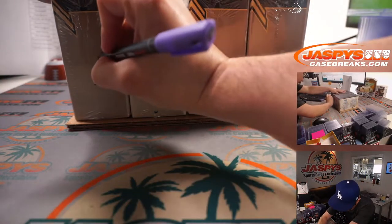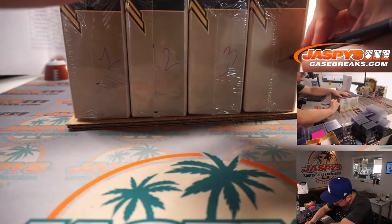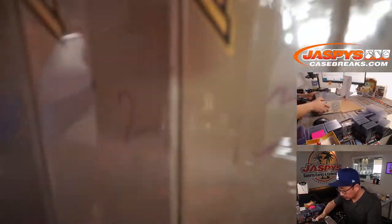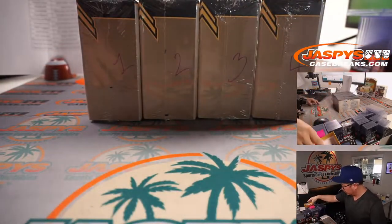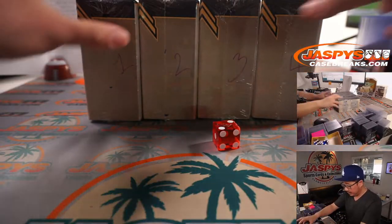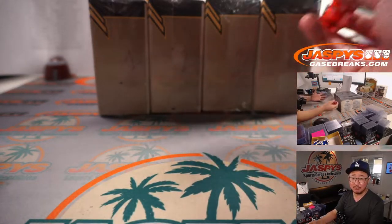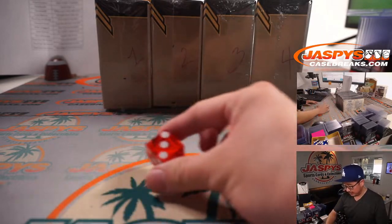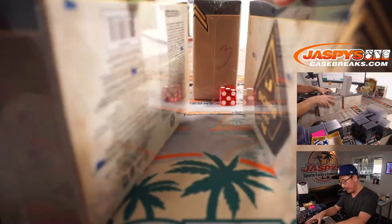All right, so we've got box one, two, three, and four. We're going to select a die, roll it, and use that one right there. If I roll a five or a six, I'll roll again. It's going to be three — so it's going to be this box right here. We'll save the others for next time.